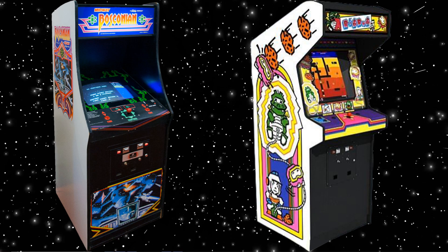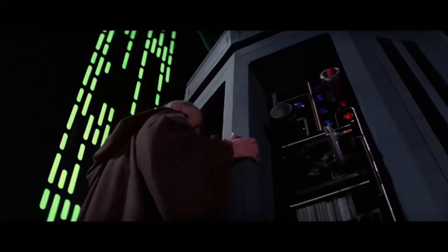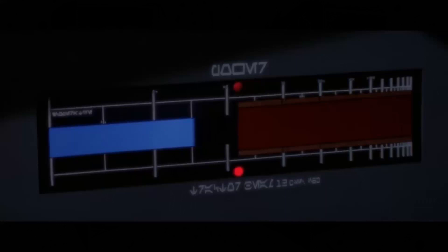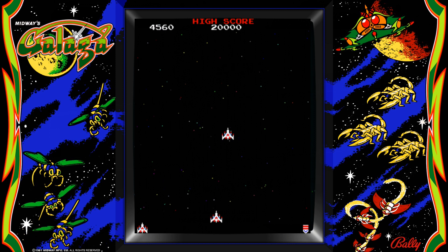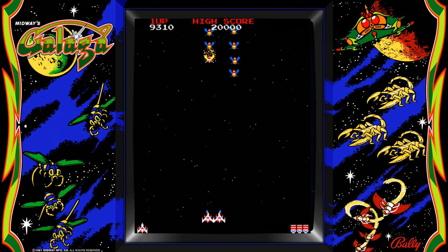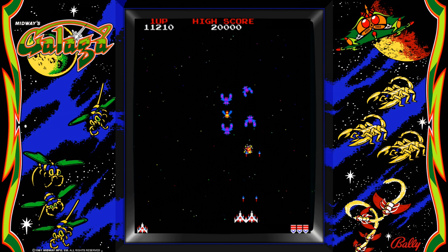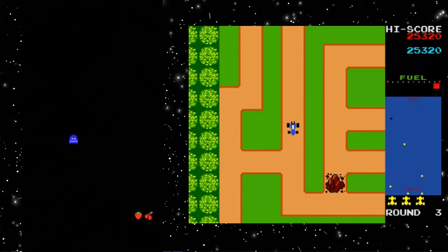The tractor beam used in Galaga by the enemy was inspired by the tractor beam seen in Star Wars in 1977. Initially, rescuing a captured ship would give the player an extra life, but they changed it to having the rescued ship fight alongside your existing ship for dual shooter action. The challenging stages started out as a glitch discovered during the testing phase, which they decided to explore and use to give players a breather and allow them to rack up bonus points — similar to the intermissions of Pac-Man and bonus stages of Rally-X.